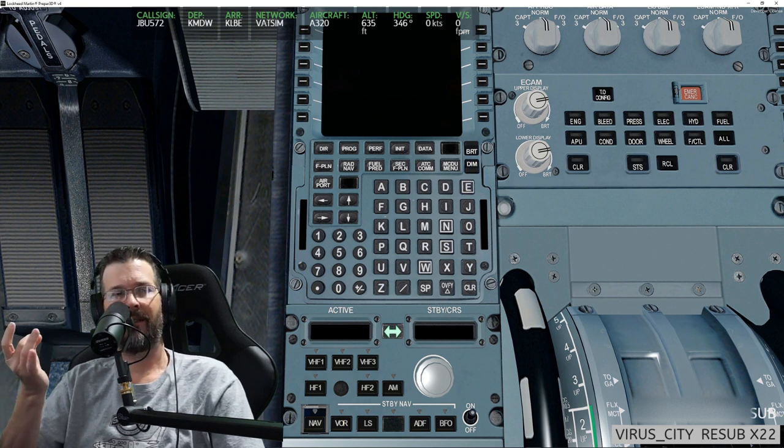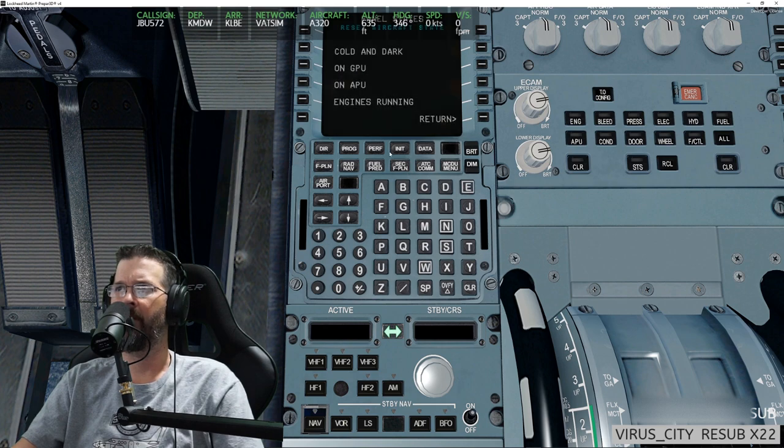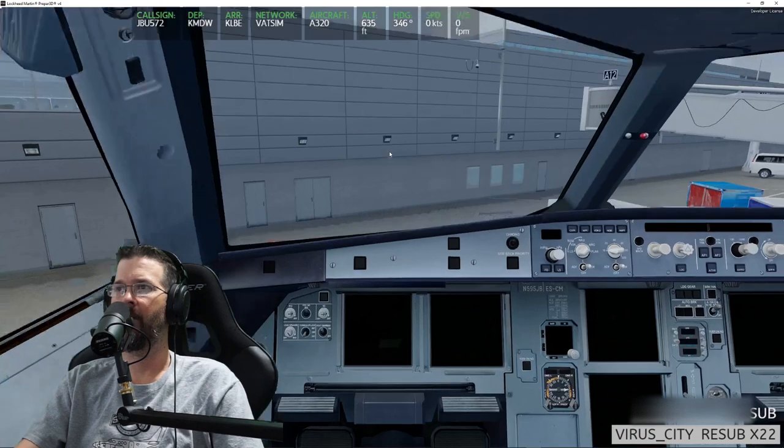As far as I know it lacks the ATC function, but it can load the flight plan — okay, let's do it. I'm going to hold down the bright button here, one, two, three, four — yeah, we're cold and dark, we're fine.